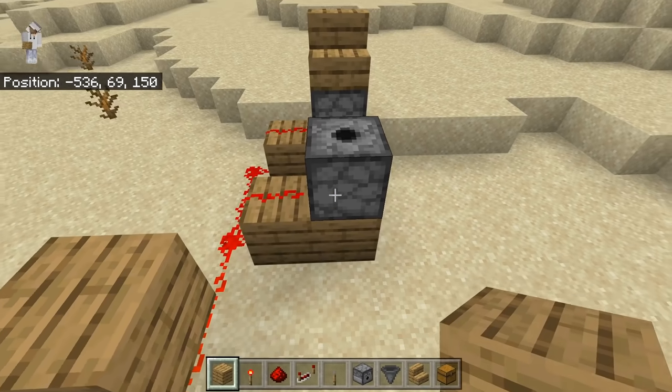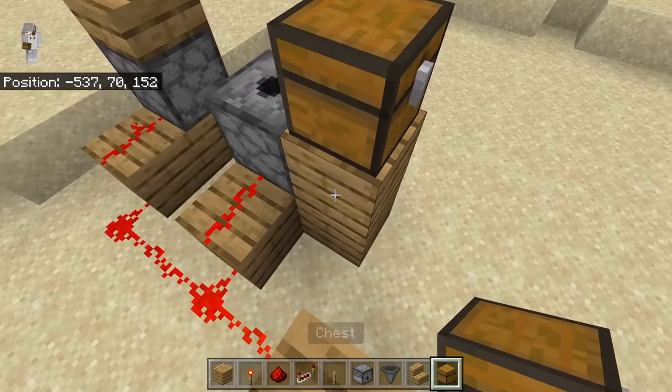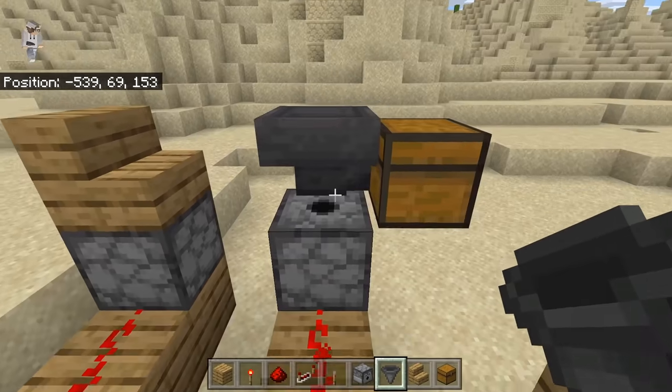Then you're going to come over here, place 2 temporary blocks and place down a chest. Then you can break those 2 blocks. Now, you're going to crouch down and place a hopper that is facing towards the chest. This hopper will collect all the sugarcane.